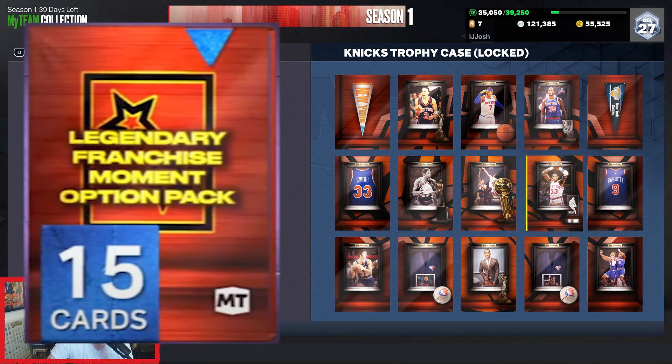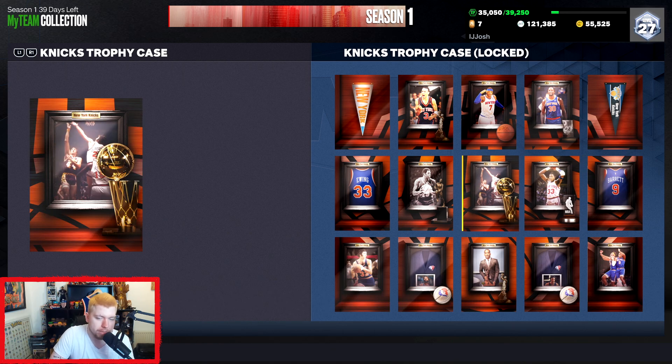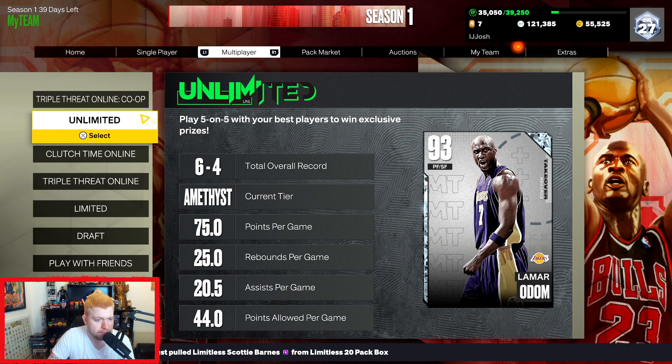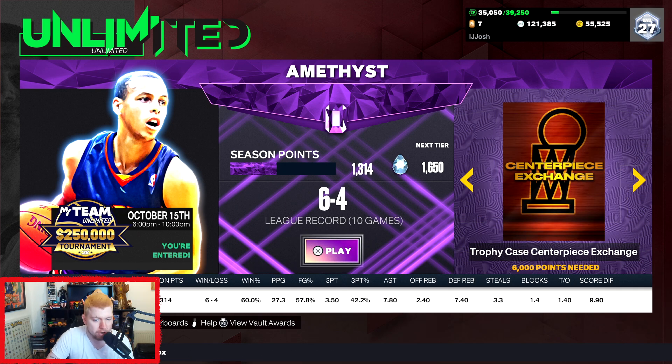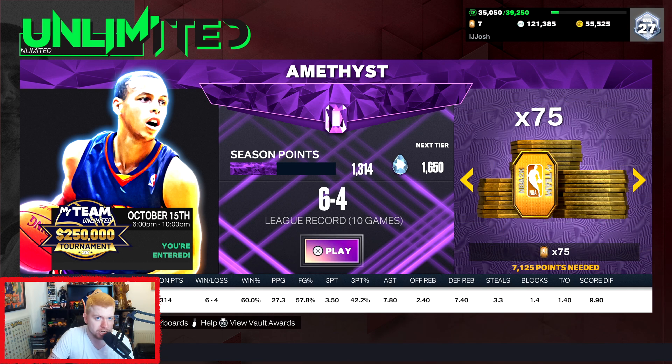This one you get for scoring 250 points in multiplayer. There are other ways to get it which I'll explain after. Now this is a centerpiece, so this is where a lot of the grinding is going to come in. You either have to win 100 clutch time offline games, 100 clutch time online games, 100 triple threat online games, 250 triple threat offline games, or get 6,000 points in unlimited. There might be something for triple threat co-op but I haven't seen anything yet. For unlimited you have to get 6,000 points - to be fair I've won six games and I'm already at 1,300. Unlimited might be the best thing to grind, especially if you're good at it.